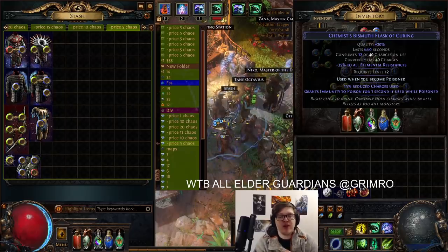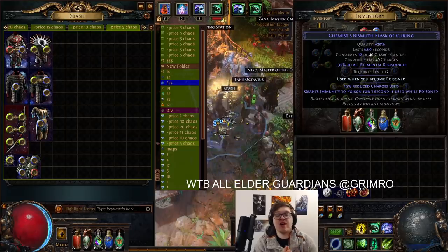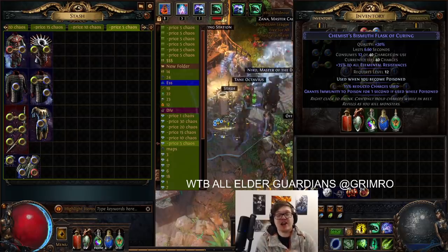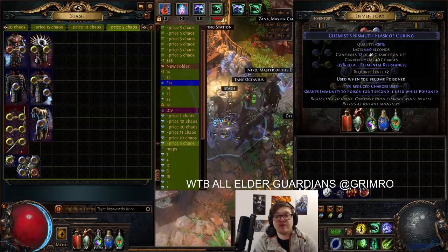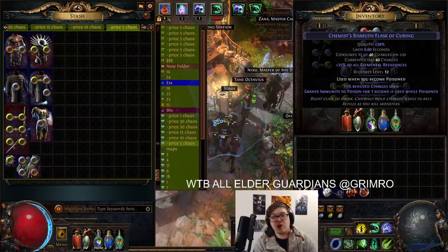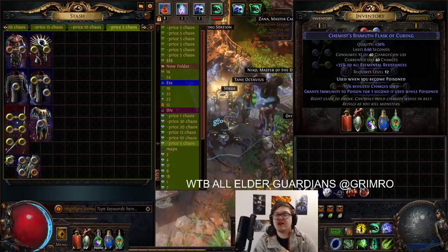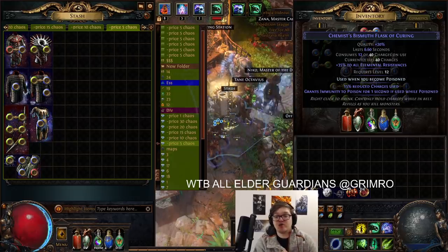I've used a bismuth flask here for one specific reason — it's also a chemist bismuth flask. I had this on a different flask which only had two charges, and I found myself wanting more. So I looked for the flask with the best use-to-charge ratio, and that actually is bismuth. You can see here that it uses 12 of 40 charges, meaning I get three uses from my chemist bismuth flask, which is pretty good. If I rolled it a little bit better with a 20% reduction I think I could actually get five with some points in the tree. But basically, I can get poisoned three consecutive times on a boss fight and I'll be just fine.